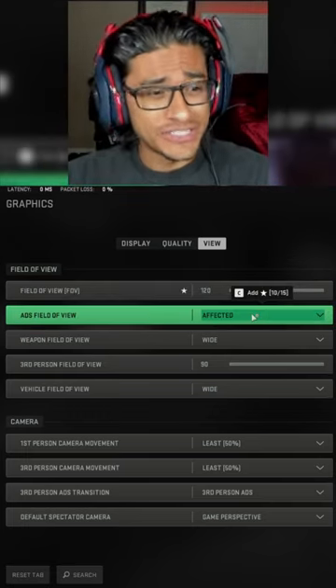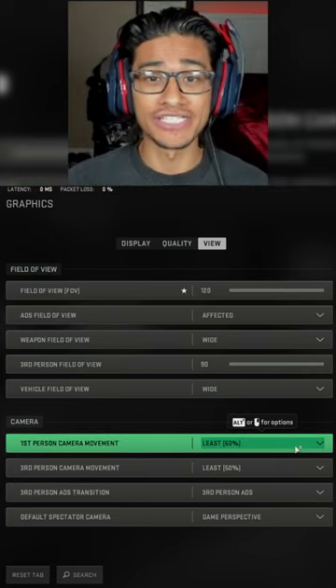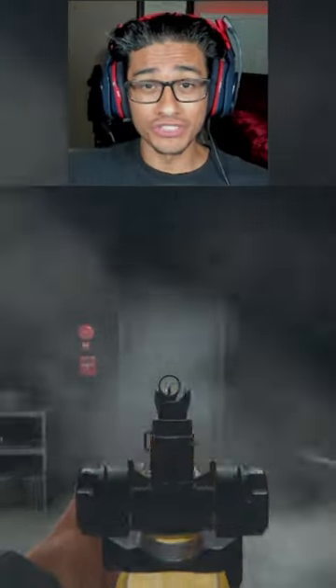Next up, you're going to want to change your ADS field of view to 'Affected.' This also helps lower your recoil. And last but not least, first person camera movement should be set at 50. Now your recoil should look something like this.